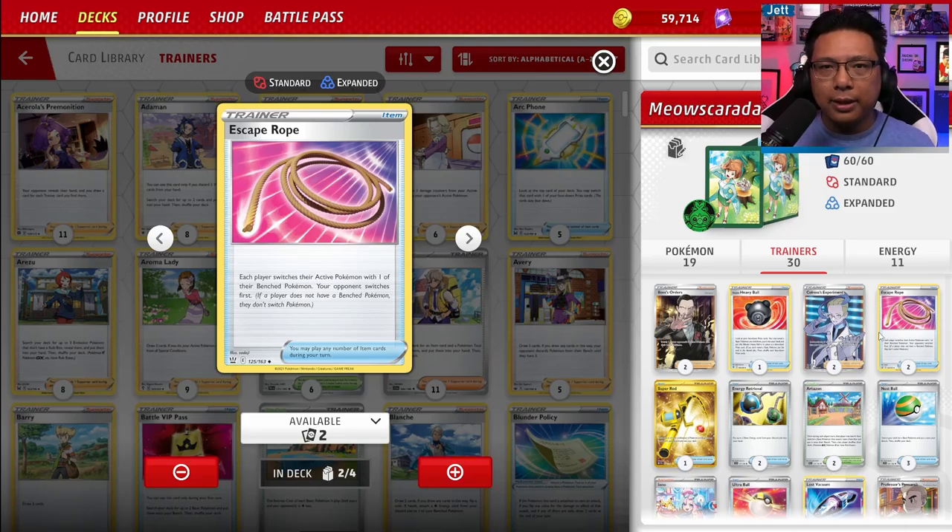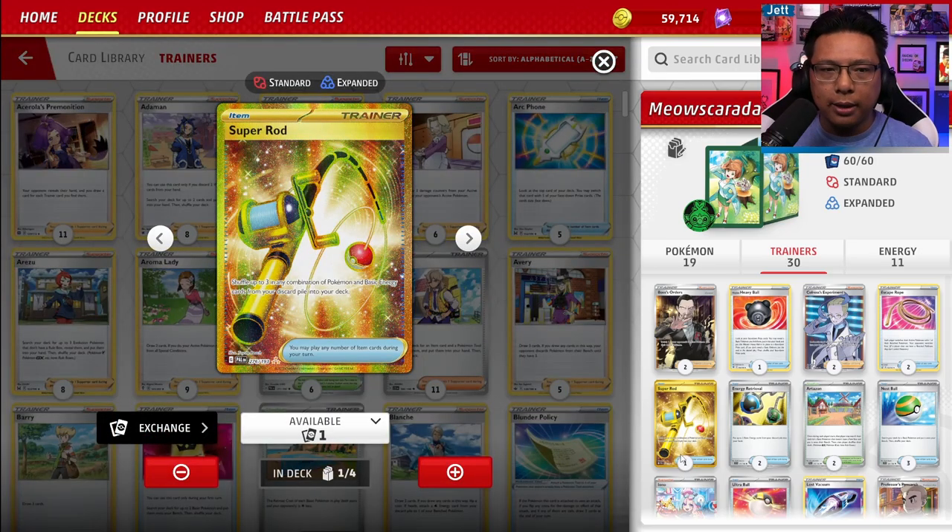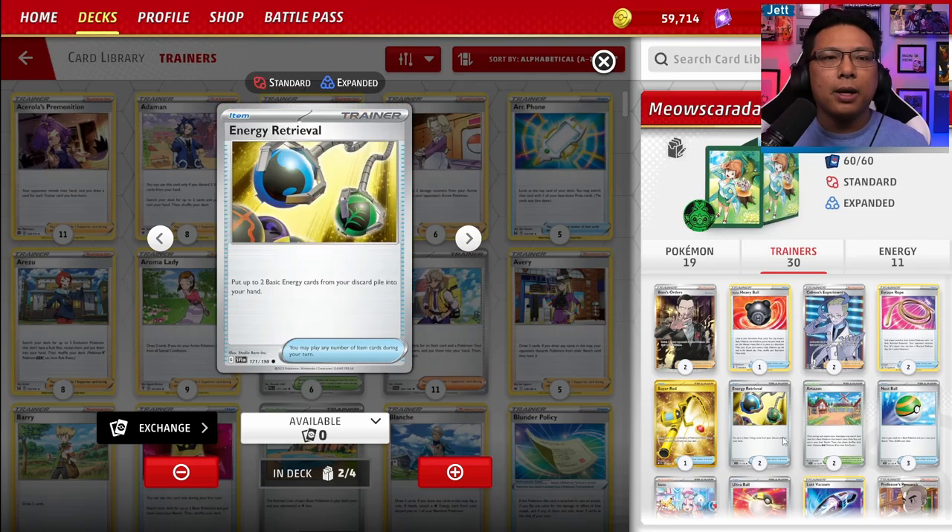Two copies of Escape Rope let you switch a bench Pokemon into your active while your opponent does the same. I'd switch at least one for a regular Switch, but since the deck comes with two Escape Ropes, we'll leave it. Super Rod lets you shuffle up to three Pokemon or basic energy back into your deck — useful since you'll be flying through the deck and discarding energy. If Alakazam gets knocked out early, Super Rod gets it back. Two copies of Energy Retrieval come with the deck; consider swapping one for Superior Energy Retrieval, which lets you discard two cards to grab four energy instead.